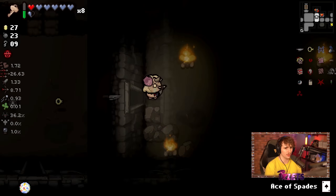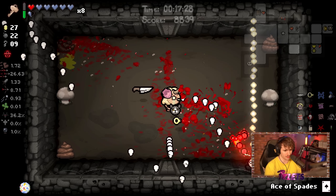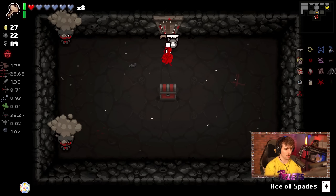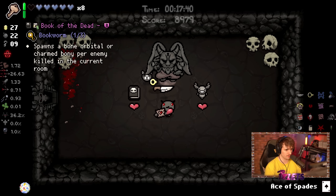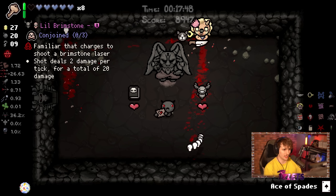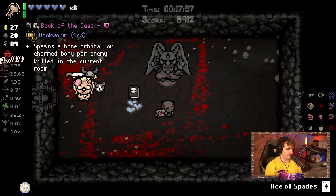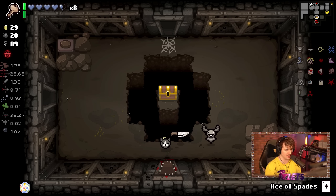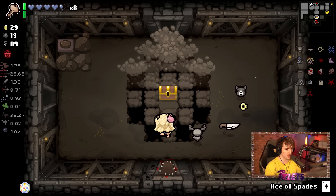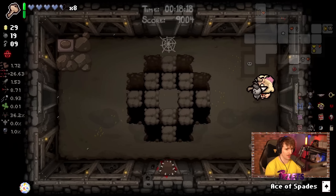I haven't found the secret room yet, so I'll start using bombs to find it. Magic Mush would be insane — it's a 1.5x damage multiplier. Always go to curse rooms because they can get you into devil deals. We actually got into a devil deal — I'm going to take Little Brimstone. If we can get Conjoined on this run with C-Section and Soy Milk, that would be insane. I'll grab a free chest for a damage up — 0.2x might not seem like much, but it's so valuable.